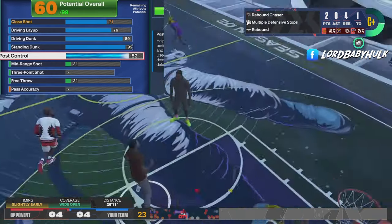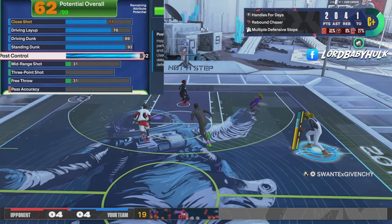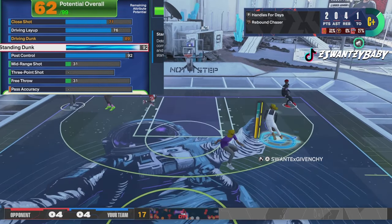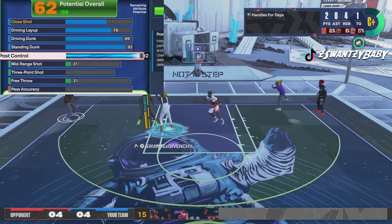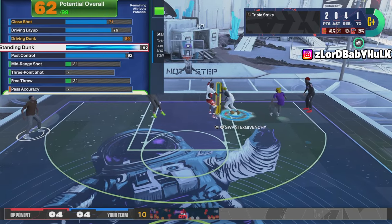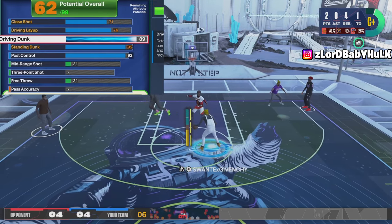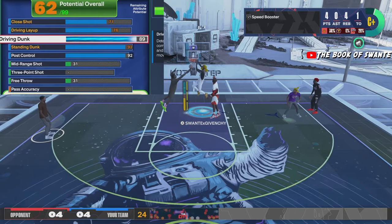The 92 post control — I can post spin damn near most locks, and especially a bunch of guards. I get the unpluckable and I'll be able to do a bunch of post things. I literally have a post ISO guide and this build has access to all of that. This build is crazy.